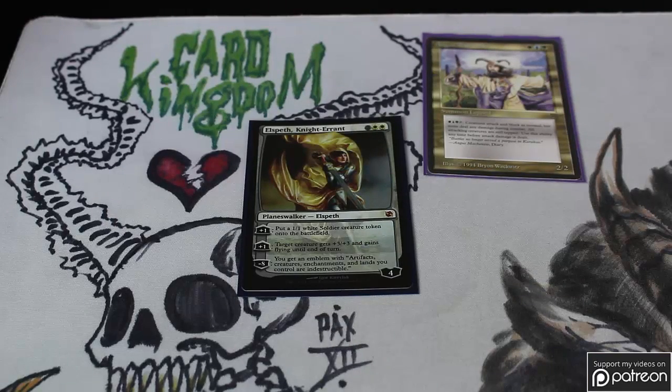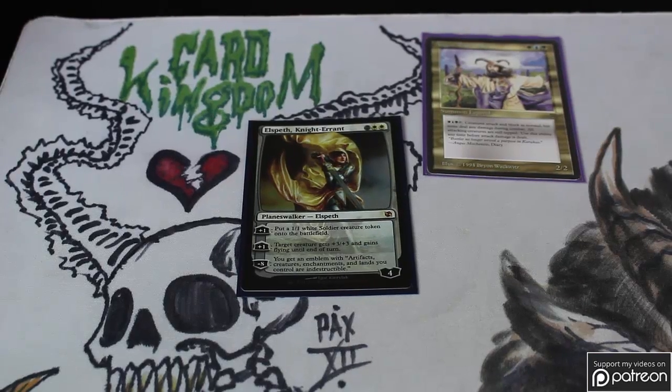I've got Elspeth in here — another nice card. She's mostly here just to distract people so they attack Elspeth instead of me, and if I can ever get her ultimate off it's very nice. That's one of the important things about playing a mid-to-late game: you must have ways to stay alive during the early game, and Elspeth is very good at that, putting tokens out and threatening to ultimate.